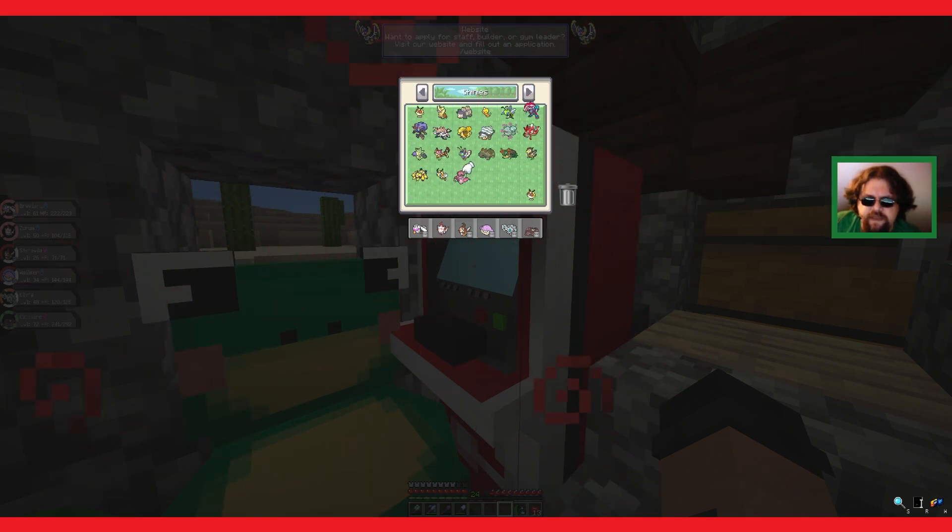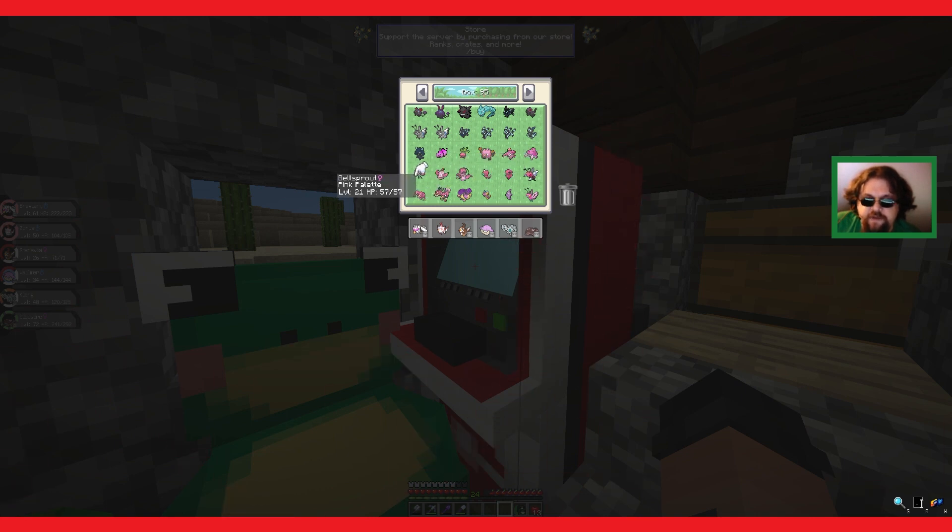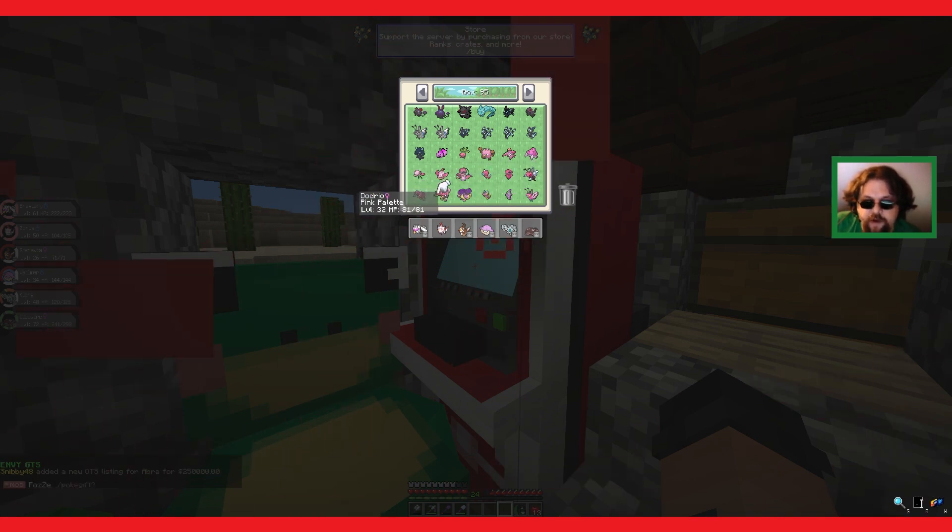Oh, but they're pink - this one's pink. I grabbed the wrong one. My pink folder is mixed with other altar forms. But I got a pink Oddish, a pink Primate, a pink Parasect, Bellsprout, Weepinbell, Victory Bell, Weedle, Kakuna, Beedrill, Doduo, Dodrio, Pidgeot, Caterpie, Metapod, and Butterfree - of the pink set.